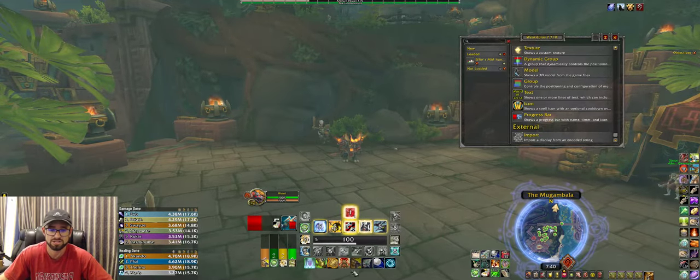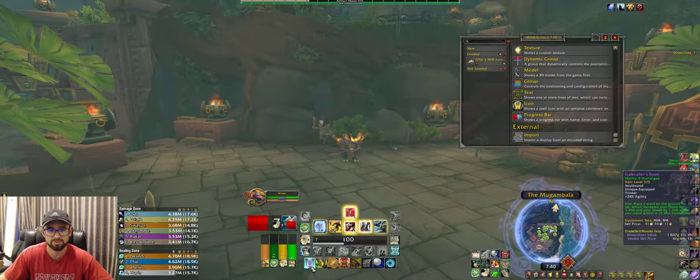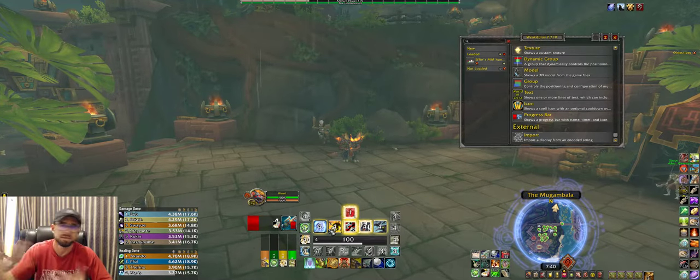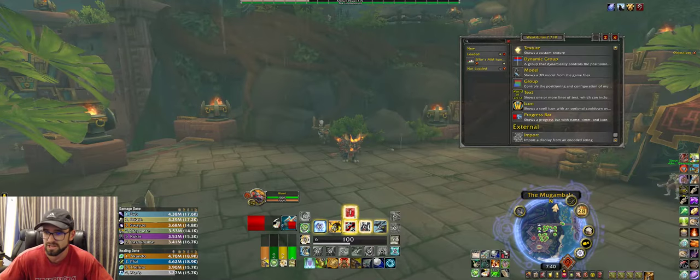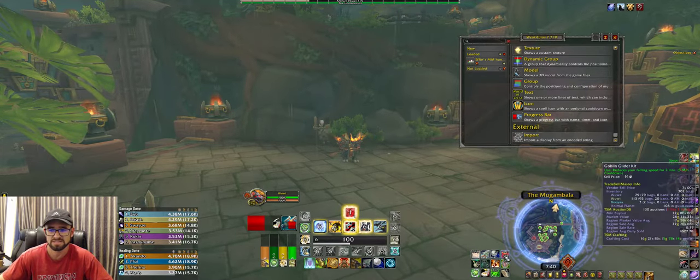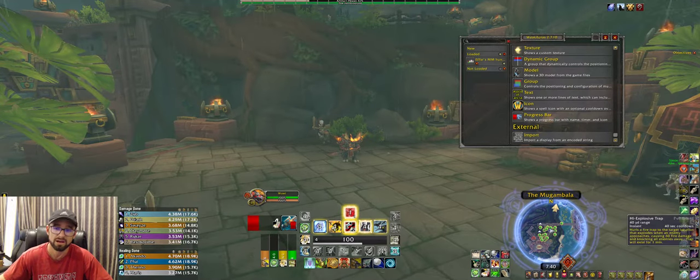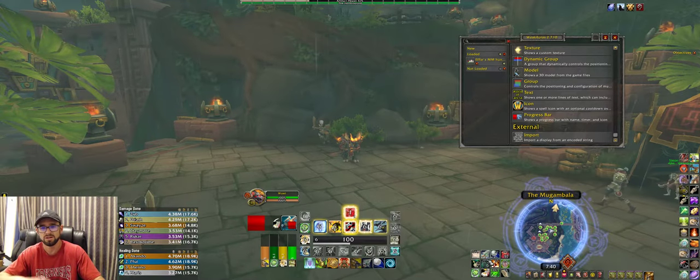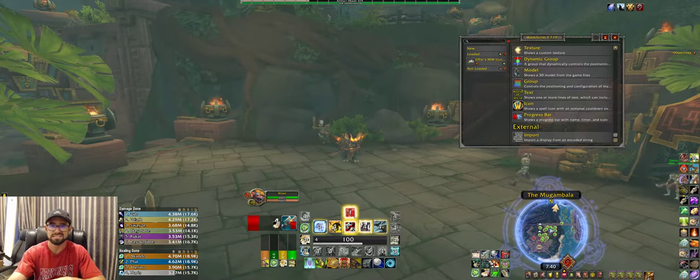For example, this bottom bar is actually a Bartender bar that I have shown. This is a bar I swap out — like if I change trinkets, I put a different trinket in this slot manually so I don't have to adjust a bunch of WeakAuras. I also have another one shown smaller off to the side. I have seven slots all keybound, so I can easily swap keybinds and adjust some stuff flexibly depending on what I'm doing.